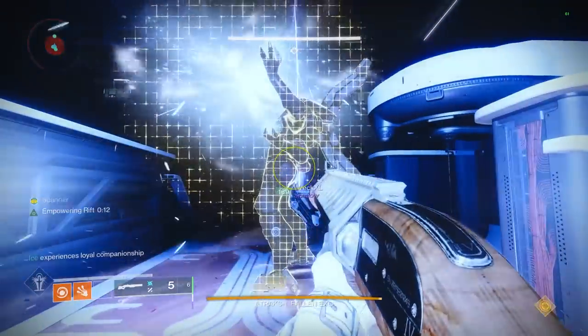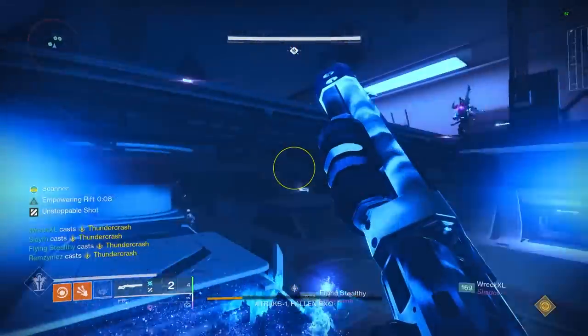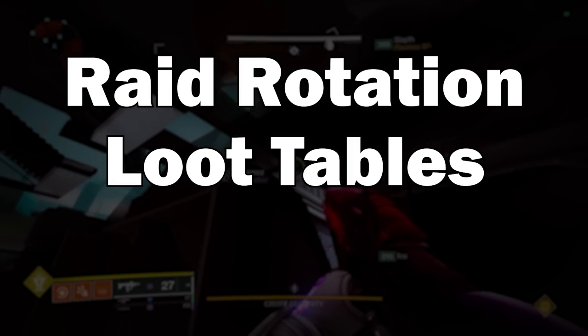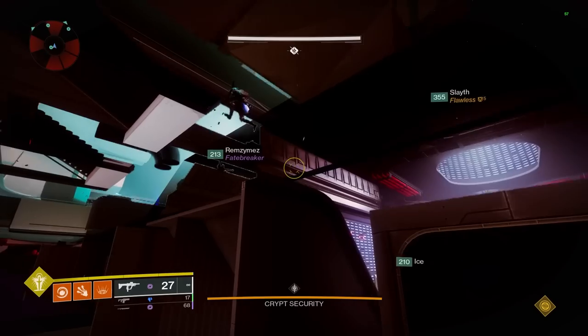Nothing else will be faster since we are literally going to be using the fastest strats that exist for each encounter, and they also happen to be super easy to use when farming weapons. Before we get into anything, I did want to first go over the raid rotation, the loot tables for each encounter, and then how to get checkpoints if you need them.